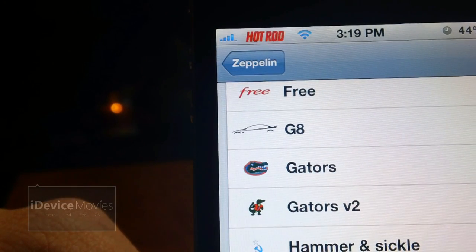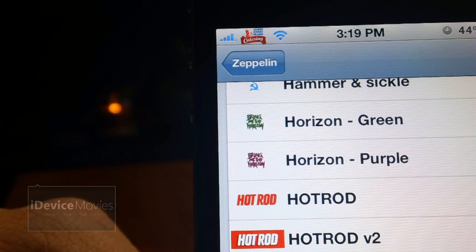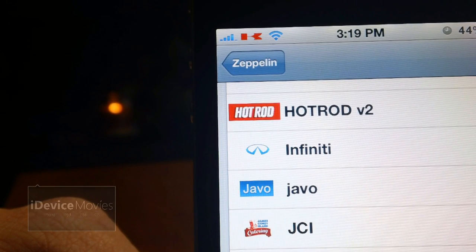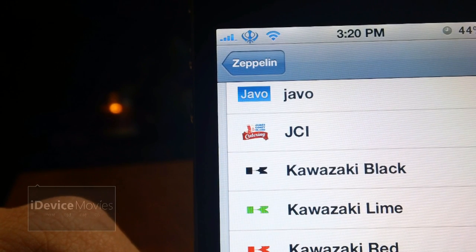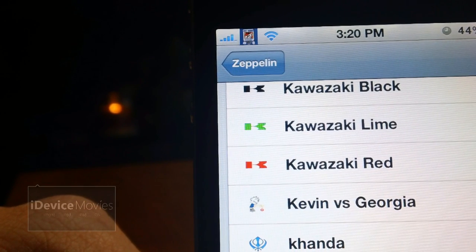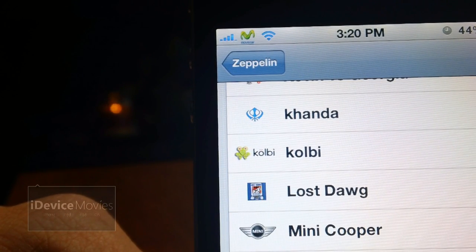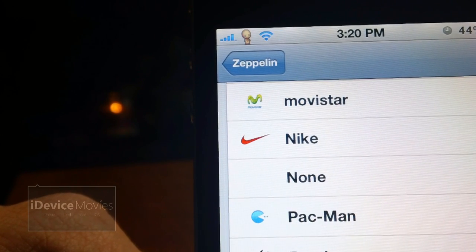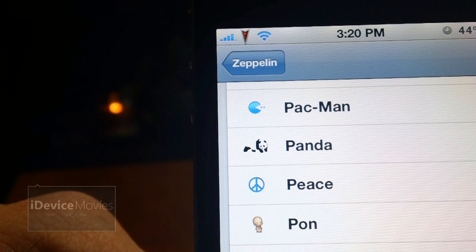More from Zeppelin's Requests: Hot Rod, Hot Rod Version 2, Javo, JCI, Kawasaki in Black, Lime and Red, Kevin vs. Georgia, Kanda, Colby, Lost Dog, Mini Cooper, Mississippi, Movie Star, Panda — I like that — Pon, PonNZ, Pontiac, and Ray-Ban.